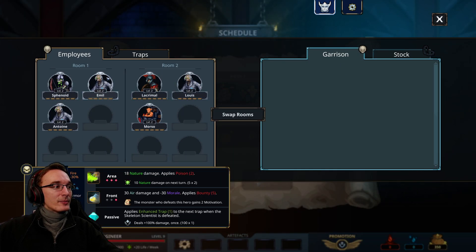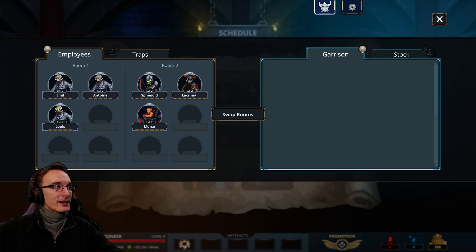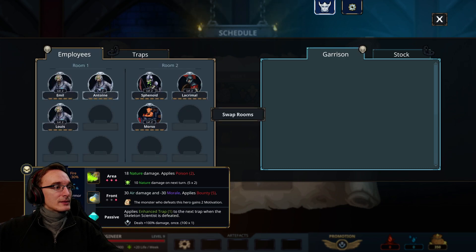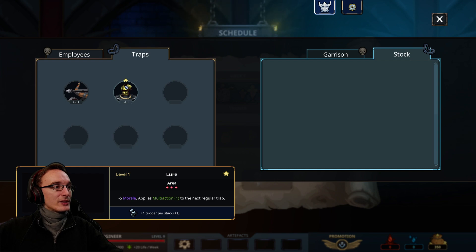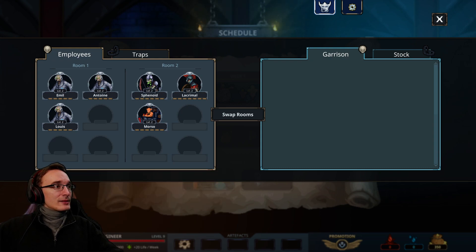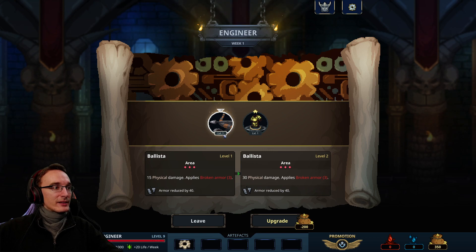We have many skeleton scientists, so it makes sense to put them all into room number one so the next trap will be super enhanced — that might be good. It deals more damage and applies multi-action. Let's see what we can do. For the engineer, we want to boost our traps even more. Let's try to make this a trap run as it's intended, so let's upgrade the ballista.